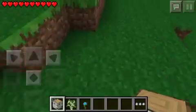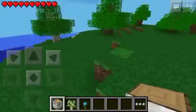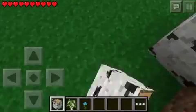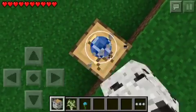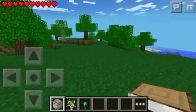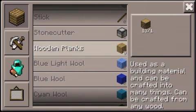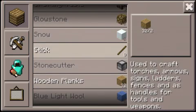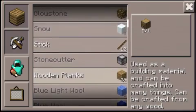If Jeb is watching this - which he isn't, because I'm not famous - so if for some reason Jeb accidentally watches this, then hi Jeb, and add timber mod to Minecraft. I always like to make some charcoal. I left some of my wood there so that I can make charcoal to make torches.